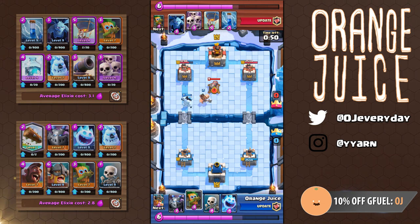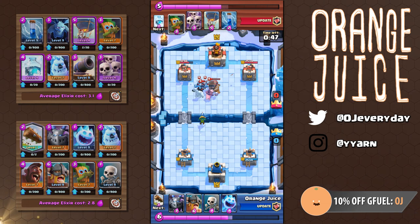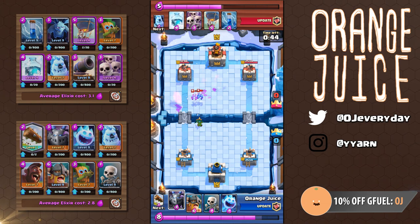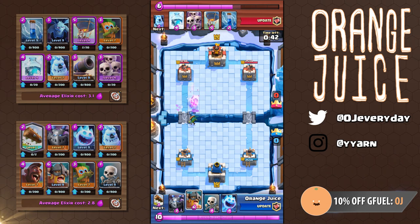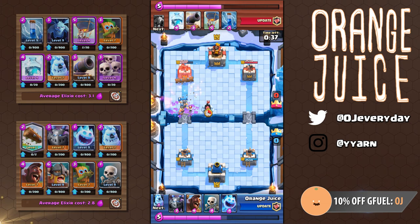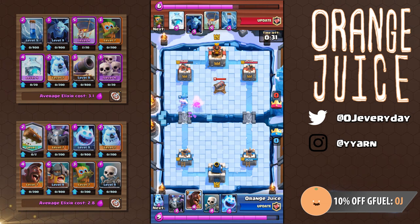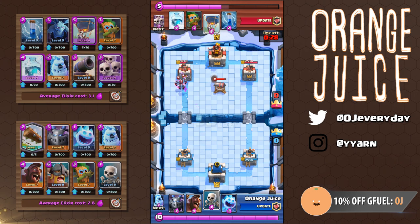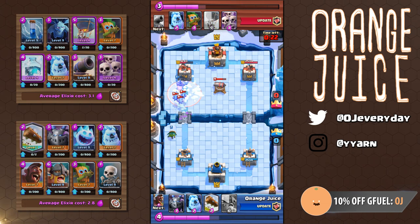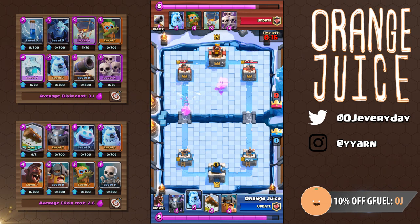Knowing he used a defensive freeze, I know I'm at a bit of an elixir advantage, so I can afford an ice golem hog combo. This is where the dart goblin shines — playing him right at the river, he's able to immediately support the push. With the dart goblin having the fastest load time in the game, he locks onto the new target incredibly fast, taking on his dart goblin and minions since my golem iced them. Even with a sliver of health, he's still going to get two shots off. Knowing his only ground unit is skeleton army, I played elite barbarians with the intention to play prediction log. Woody defends with an ice golem followed by a 4-3 cannon placement, and this lets my elite barbarian get one hit on the tower.